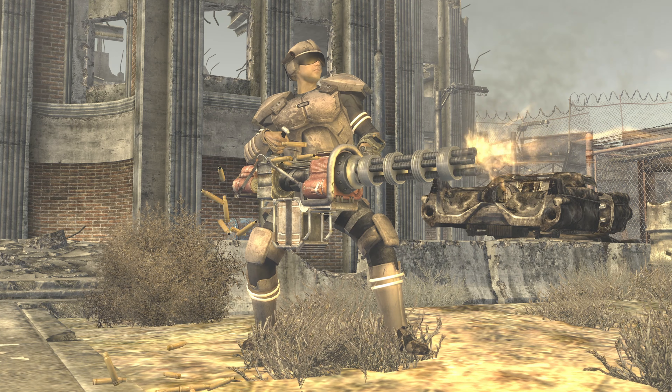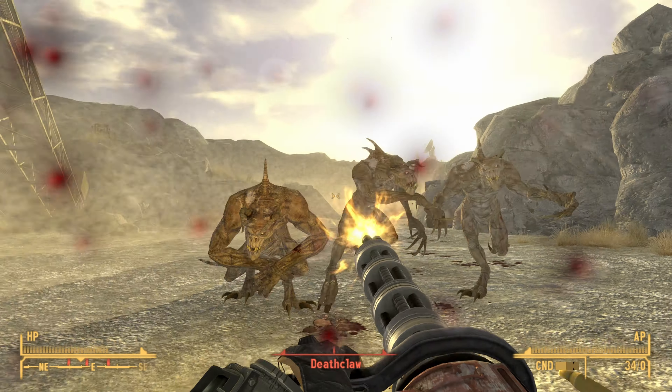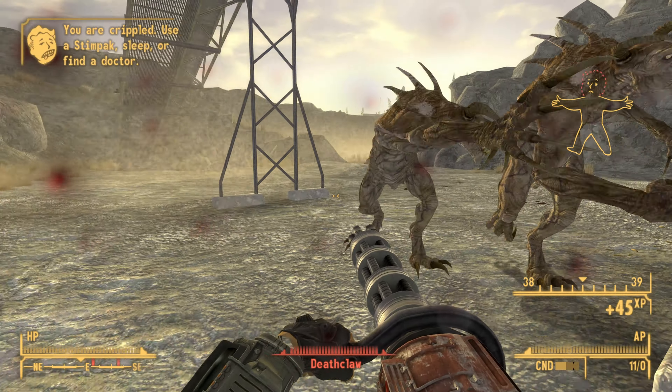The CZ 57 Avenger is a unique minigun in Fallout New Vegas and in this video I will show you how to get it. Hi, I'm Mo and I'm trapped in Fallout.